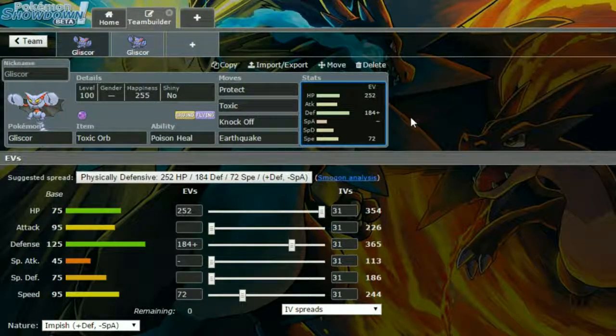There is an annoying set of Gliscor which runs Protect and Substitute. Please don't be like that, because that is the worst possible set to see. So many people lose to it on Battle Spot, and so many times I have struggled purely because it's just stalled me out with Toxic, or worn me down over time, and then been able to predict what I was going to do. So yeah, don't run that — it's just kind of a scummy way to go.